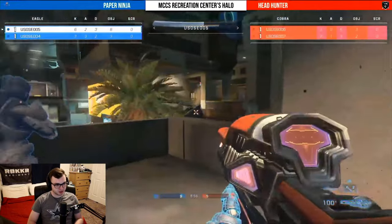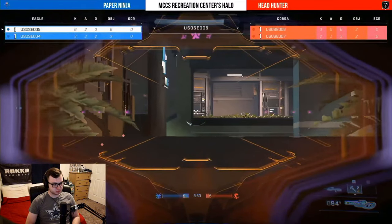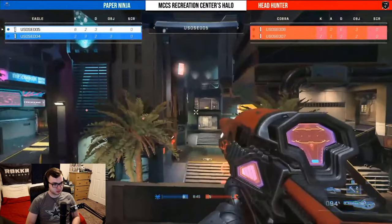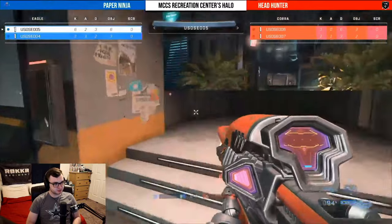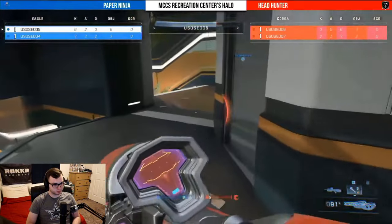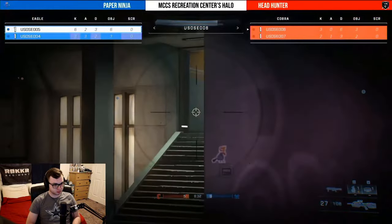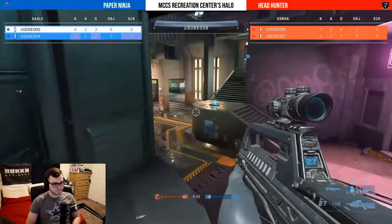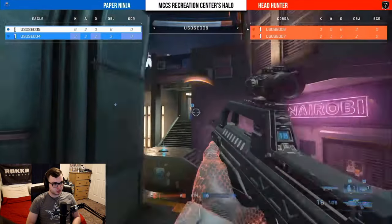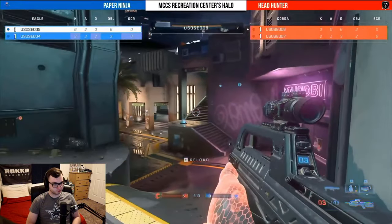That's a double rocket kill and I love what I'm seeing here — Paper Ninja now has the rockets. Paper Ninja has the lead and that is no surprise — they were hanging in it without using any power weapons and now they have the stalker rifle, the bottom rocket. This looks like a controller player — you can see the slow aiming. Headhunter can come back but we've got to see some power weapon control. So far Paper Ninja has flipped the script.